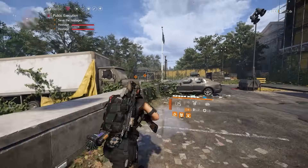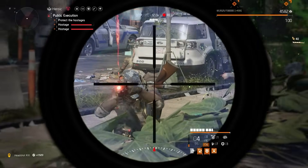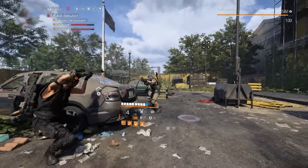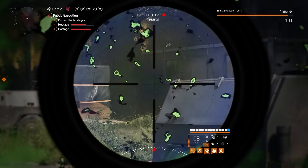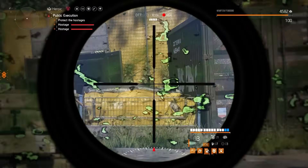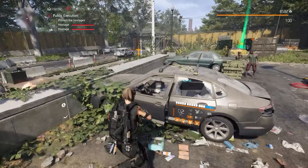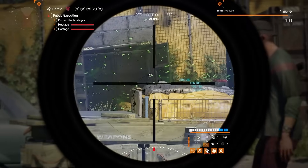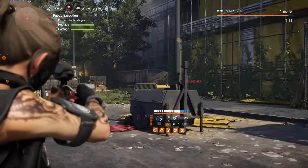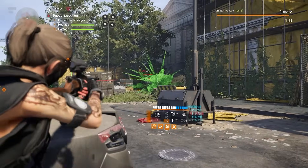If you scan your map and see no ideal public executions available, propaganda broadcasts are a great alternative — they take slightly longer and reward a bit less experience, but are still worthwhile when there are no better options. You can also do other nearby side activities alongside public executions; for example, if there's an elite territory control right next to you, take that out, and if a resource convoy walks by, grab that too. It's still very efficient and worthwhile.